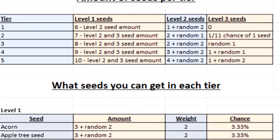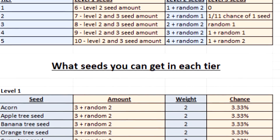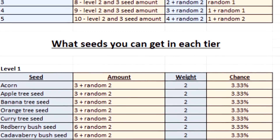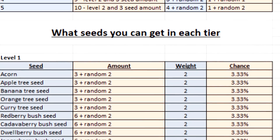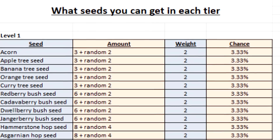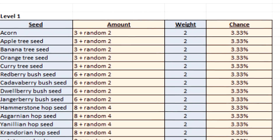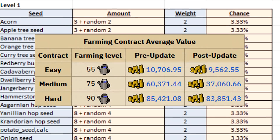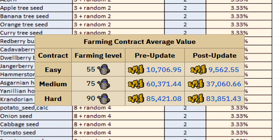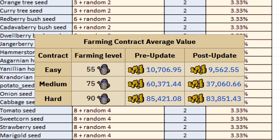Probably one of the largest changes is the farming contract rewards rework. The old system had three tiers — easy, medium, and hard — and within those tiers you could get assigned various seeds. The problem was you could get assigned a low-value seed in a hard contract and get the same reward as a lantadyme seed. With today's update, farming contracts now scale within the tiers, so a magic seed in a hard contract will give a much better reward than a lantadyme seed, since it takes a lot longer to grow.